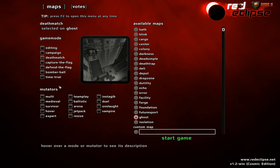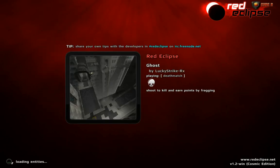As you can see there's a lot of mutators — I'll explain about them later. But right now I want to focus on the movement. I'll just pick this map: Ghost by Lucky Strike RX, a good mapper and also a good modeler. This map is really good for learning how to move and how to learn the basics of parkour in Red Eclipse.